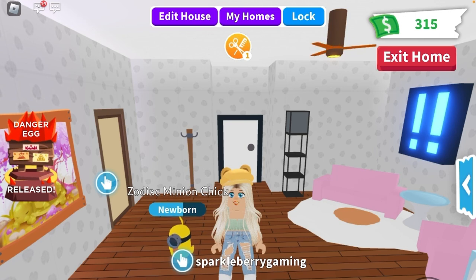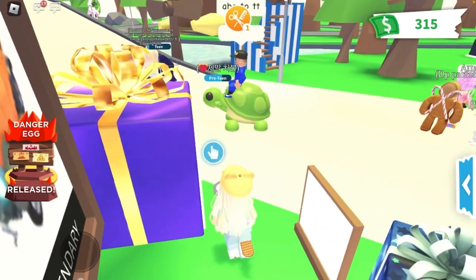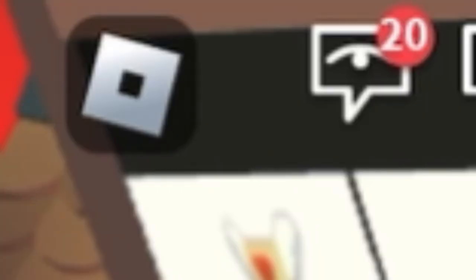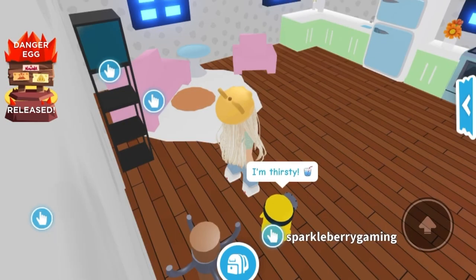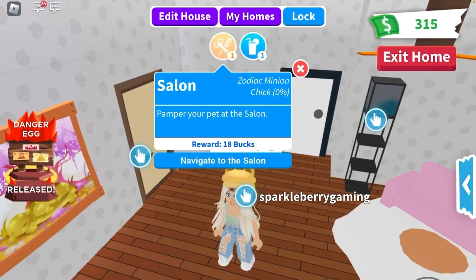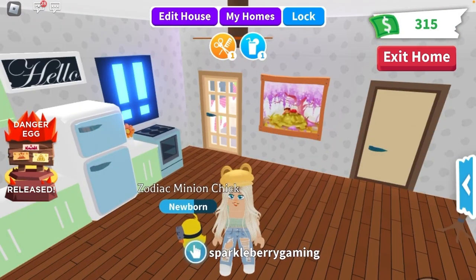The reason you shouldn't buy this is because you can get it for free. There's a way of teleporting to your house for free — you just press the button in the corner, press reset, and your pet still has all of its tasks so you don't lose any possible money. And then boom, you're at your home in seconds.